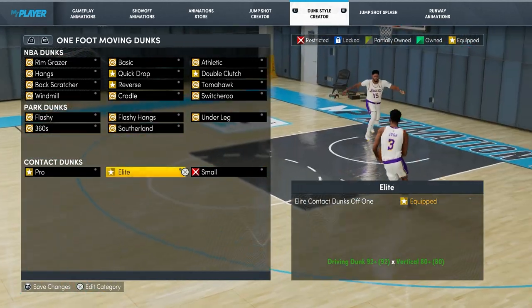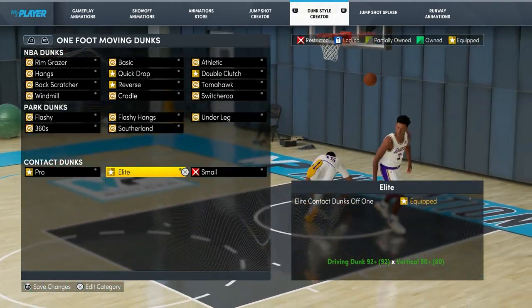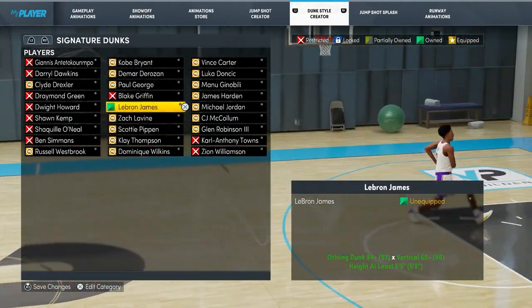Also, if you guys are able to, you want to make sure to buy contact dunks. When people are in the paint, if you get contact dunk animations there's a way higher chance that you're gonna finish the dunk.